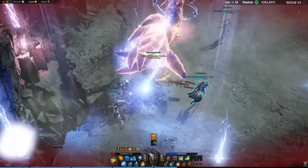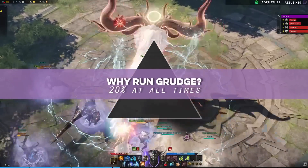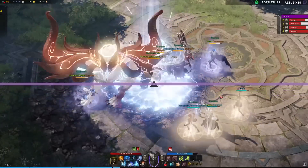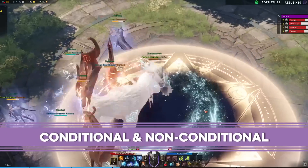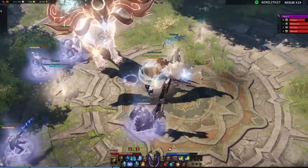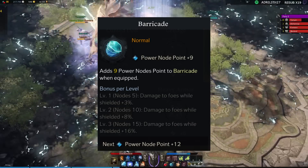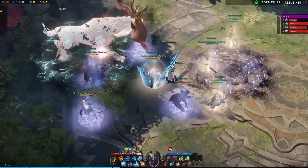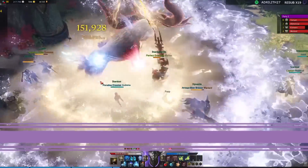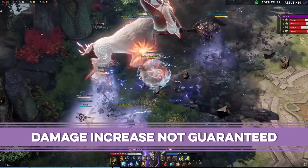Why exactly should you even run Grudge? In order to understand why Grudge is such a good engraving, we need to look at other engravings first. We can split engravings into two different categories: conditional engravings and non-conditional engravings. A conditional engraving means certain conditions need to be met in order for your damage to increase. An example would be Barricade — to get 16% damage from Barricade you need to be shielded. Another conditional engraving is Hitmaster, which only increases the damage of attacks that have no positional and doesn't boost your awakening skill.